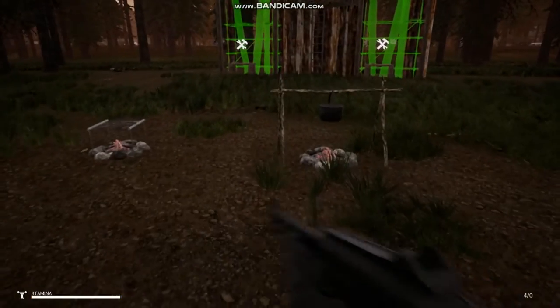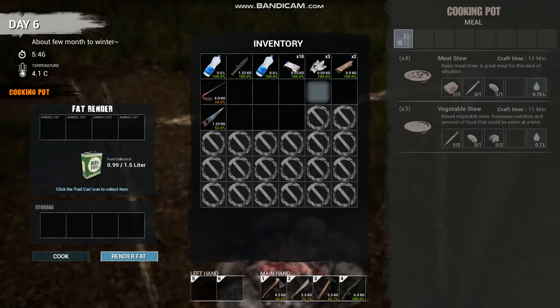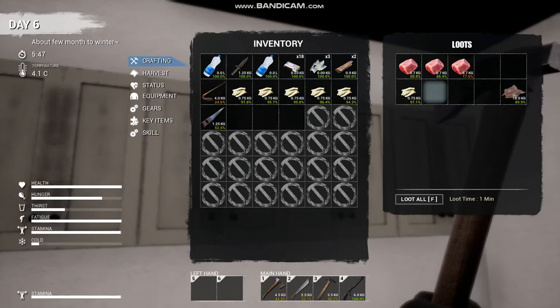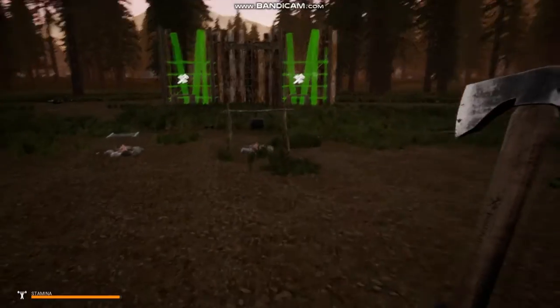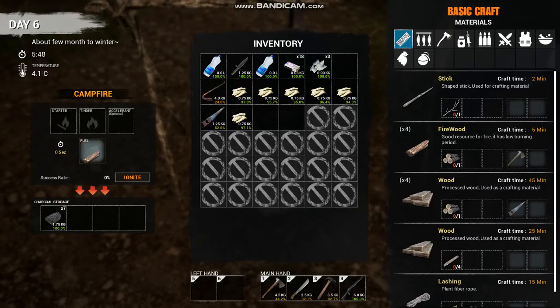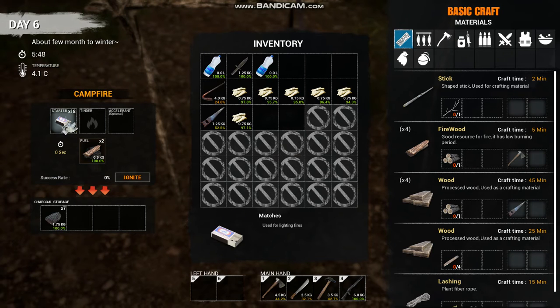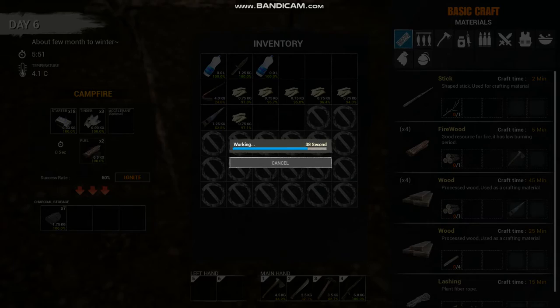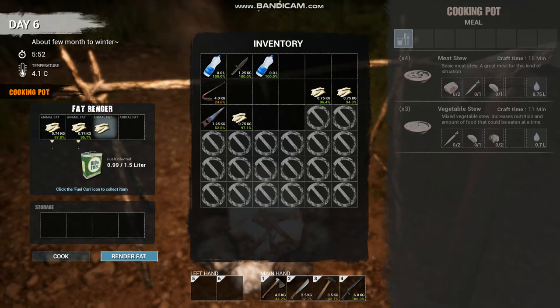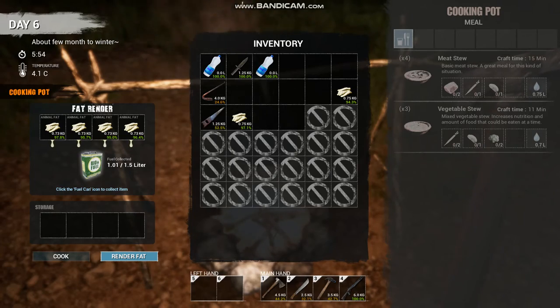What you can do with the animal fat is you can build one of these, which is a kettle over your fire pit. We're going to grab the animal fat — I'm pretty sure we can only do four or five at a time. First, you're going to click on the campfire because we've got to get that going: fuel, starter, tender — accelerant is optional. Good, we got it on the first try. Now you're going to click on the kettle that you created. We can only do four at a time. Click render fat — it's already working because I already had some fuel collected. Once the biofuel collects, you just click on the fuel can to collect it.